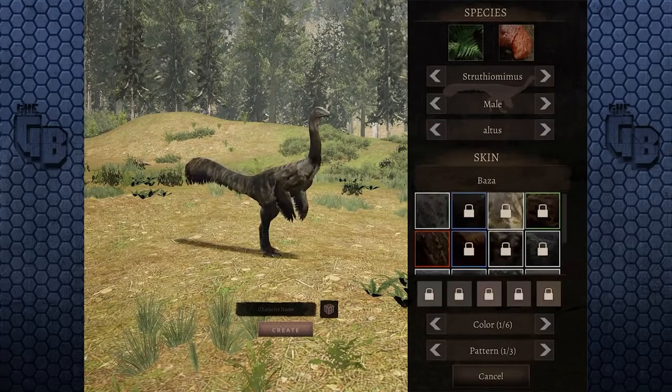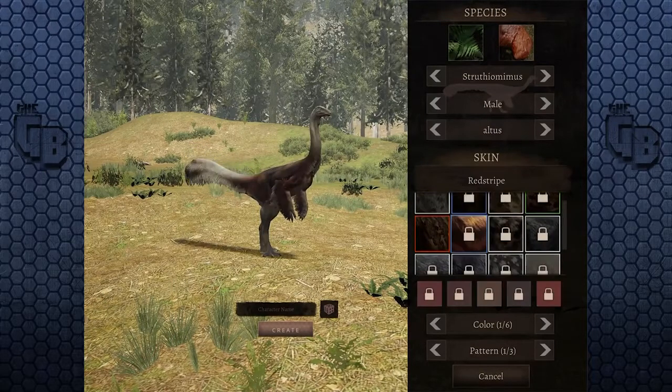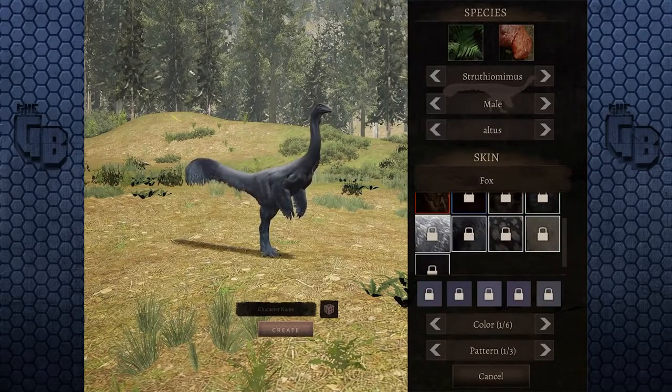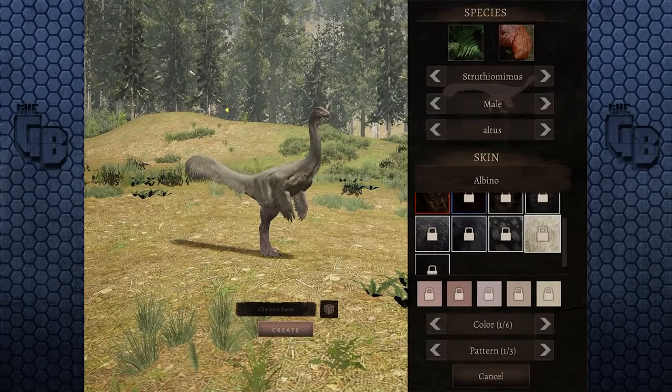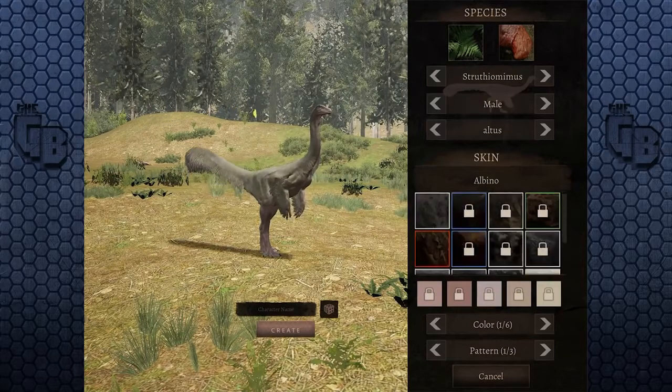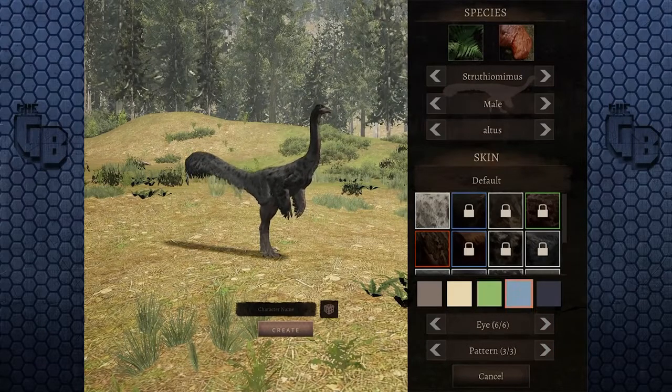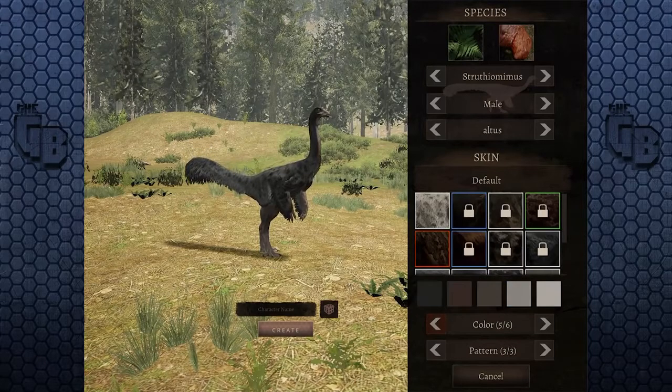They don't really seem to make much of a difference, but if I want this one I can buy it now. Interesting. So I can get this one for free, and I can change the colors of this one and the pattern as well. It's got three different variants — it's got spots. I want to be green. Oh, is that the eye? Oh, that is the eye.